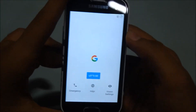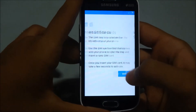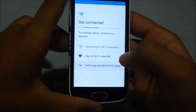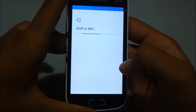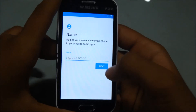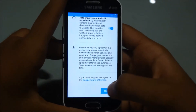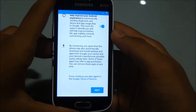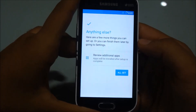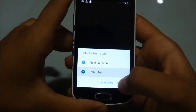Friends, we're finally into the new setup wizard. Just quickly complete it — skip, setup as new, don't use the network for setup, continue, and keep tapping next through the prompts. Friends, you'll get two launchers; we'll just select the default one for now.